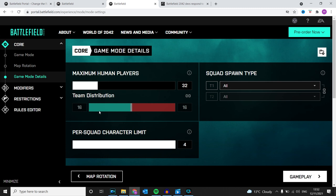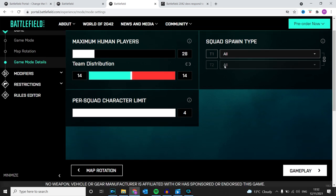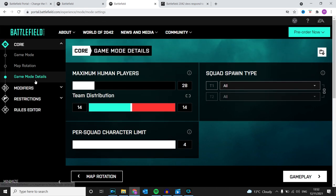Head over to game mode details. You can do team distribution, and then obviously set the maximum humans. This is the game mode details section.